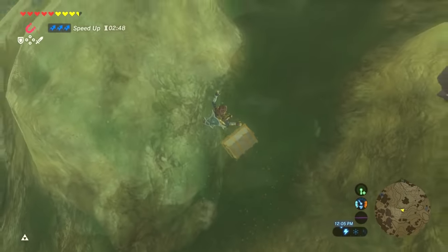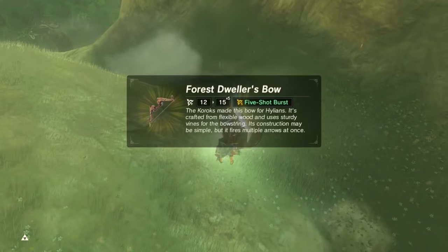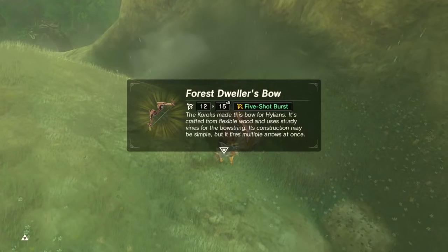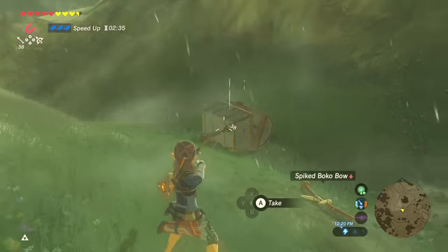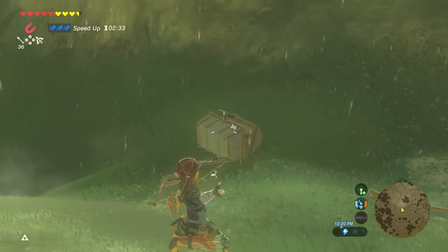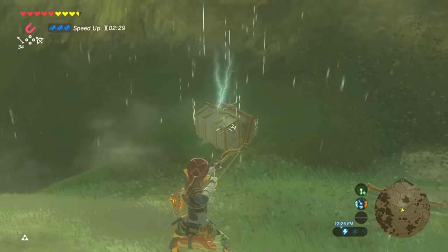The final special weapon isn't that special but it just feels really rare, and that's the Forest Dweller Bow with a 5-shot burst. There are 9 treasure chests that carry the Forest Dweller's Bow so you have a few chances to get it. The reason this bow may be good later on is because it shoots 5 shots, but also it doesn't attract lightning like Lynel's bows do.